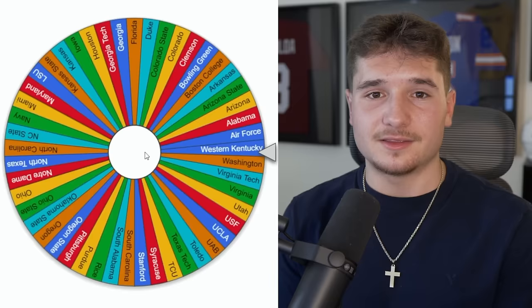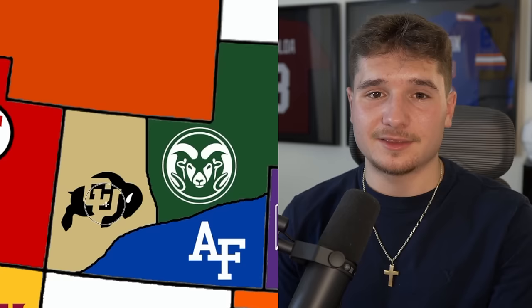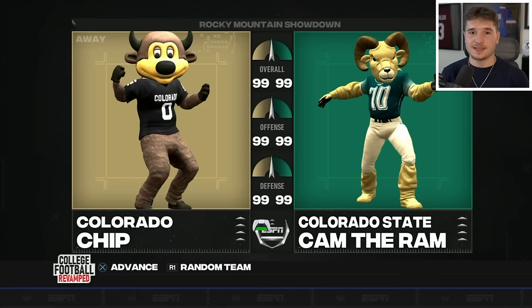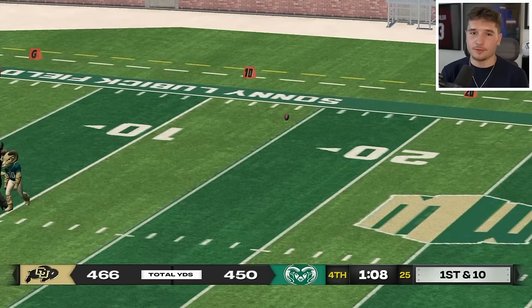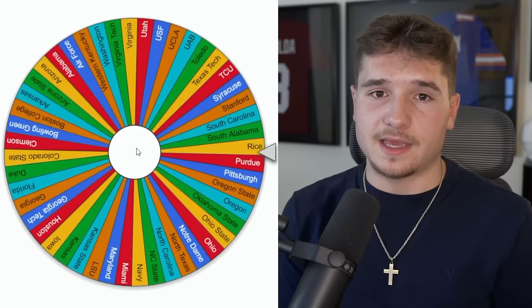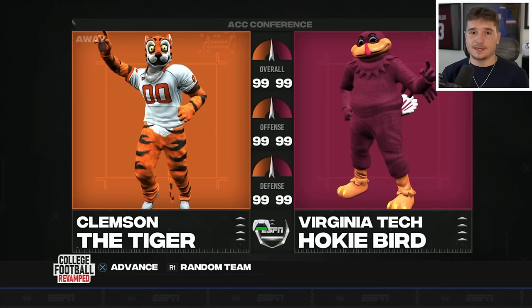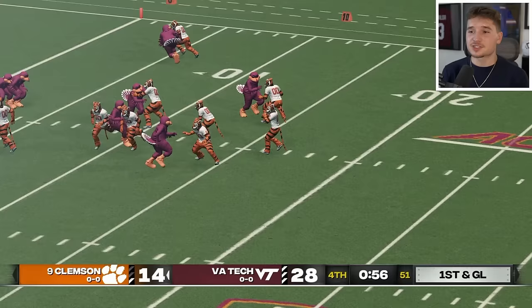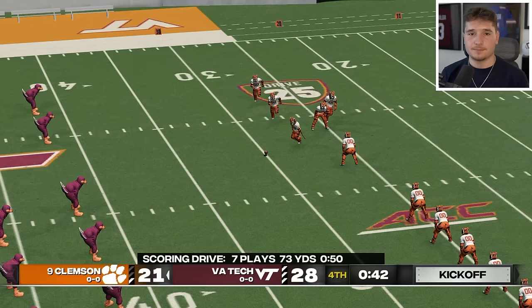The number of teams out west continues to get thinner. Colorado has a chance of being eliminated going up against their in-state rivals, and we'll see if the Rams or Buffaloes come out on top. With a minute and a half remaining, Colorado's trailing by 17 and their offense hasn't been able to get it done. The Rams have now knocked out both Colorado and Nebraska, starting to build up decent territory. Now we're back to the wheel where it takes us to Clemson, who are traveling up to Virginia Tech for another ACC battle.